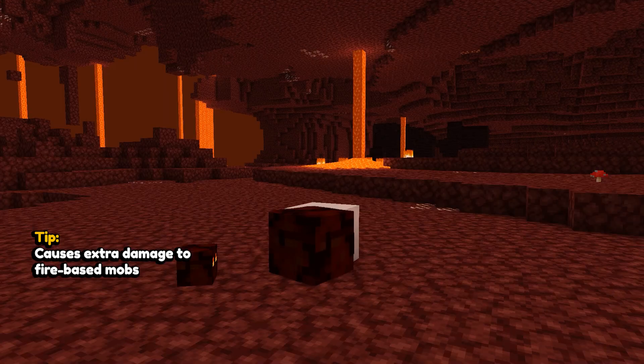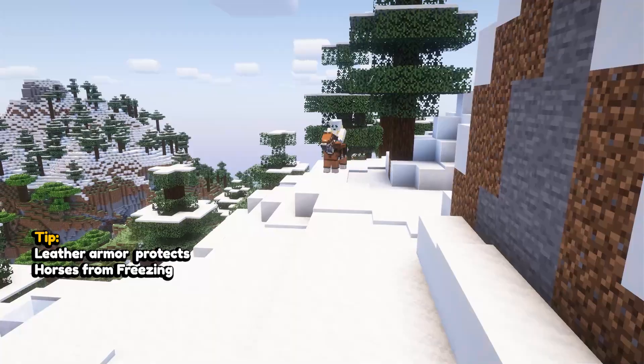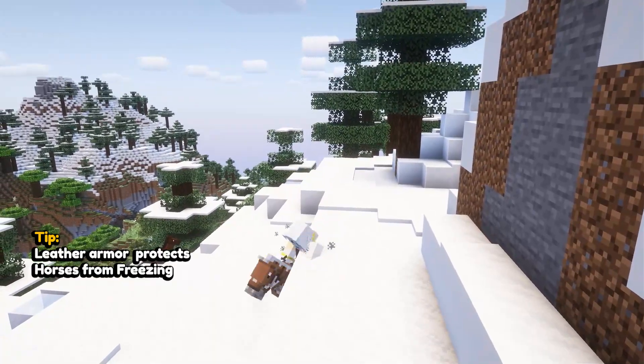Powder Snow also causes extra damage to fire-based mobs like blazes and magma cubes. Your horse can avoid freezing with leather armor, but it'll still fall in.